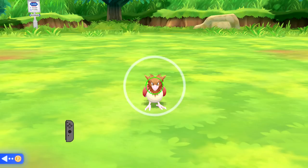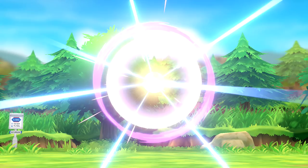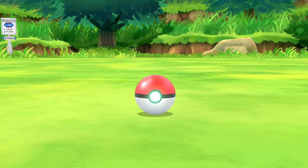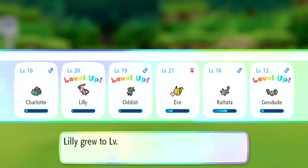We get a wild Spearow on the left side of Route 5 - a great throw catches it right away! 55 experience: Lily grew to level 20, Oddish grew to level 19, and Geodude to level 12. That might be another evolution for Oddish soon. Three level-ups from one catch - maybe it was pretty huge after all!